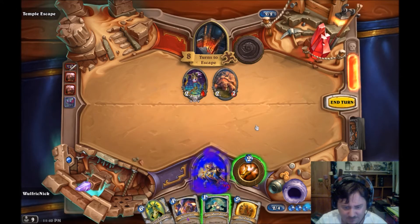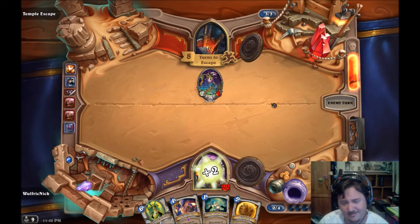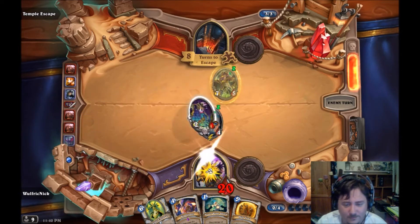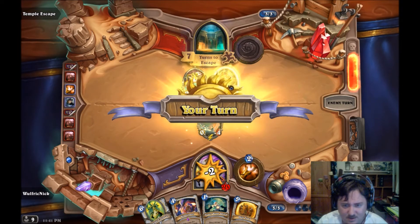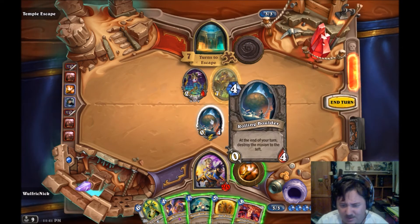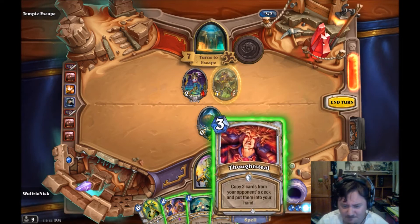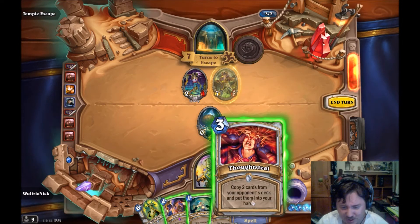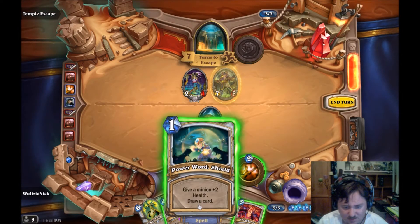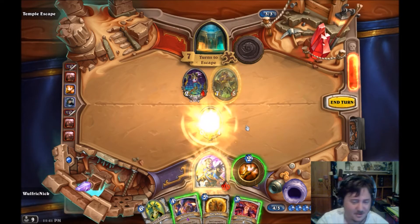Let's get rid of that one and heal myself back up. What the? A horse guard - divine shield, seven-five. Wow. At the end of the turn, destroy the minion to the left of it - so if there are minions to the left, it will die. I know these cards are going to be useless, but what I might do... that sounds hilarious.